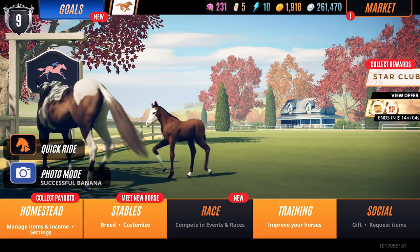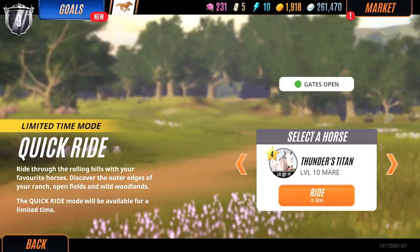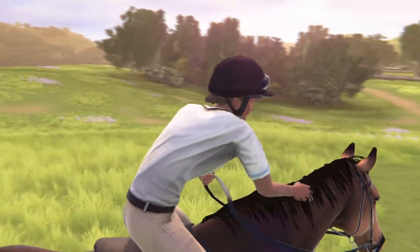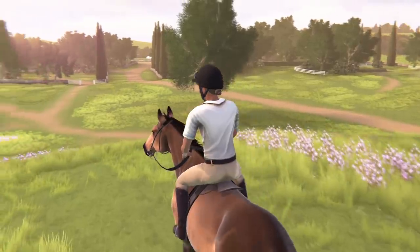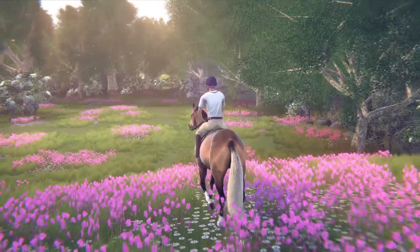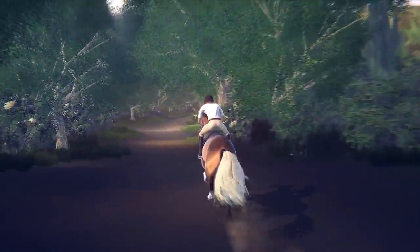We're excited to be releasing a new, limited-time-only game mode called Quick Ride. The Quick Ride mode will be accessible from the button on the main hub, and for the first time, you'll be able to ride your horses beyond the racetrack and roam freely around your ranch. Saddle up and get ready to explore!